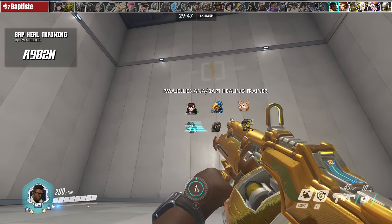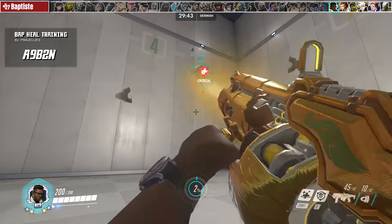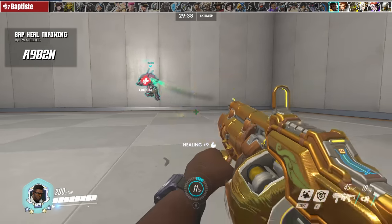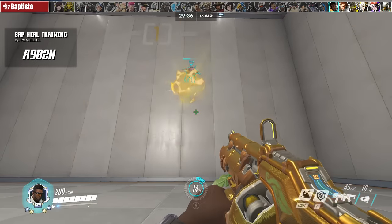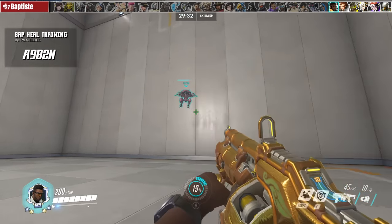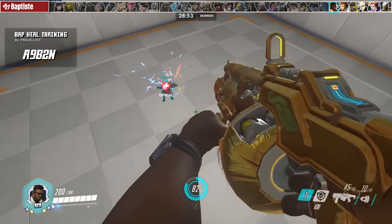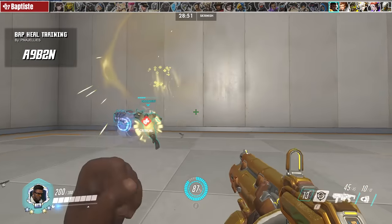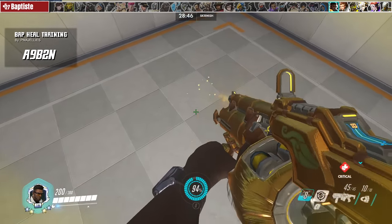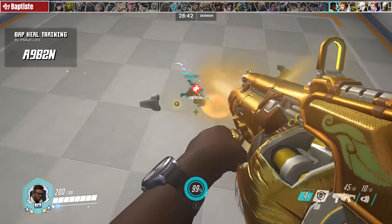For Baptiste, we have a heal trainer by PMHLE. Simply select your weakened teammate and practice learning the projectile speed and arc of your healing grenades. Learn to lead your shots relative to your teammate's movement and eventually incorporate your Exo Boots as well. It's very important on Baptiste to add that vertical jump — a high-to-low healing angle has a much higher chance of connecting when there are no snipers or hitscan threats.